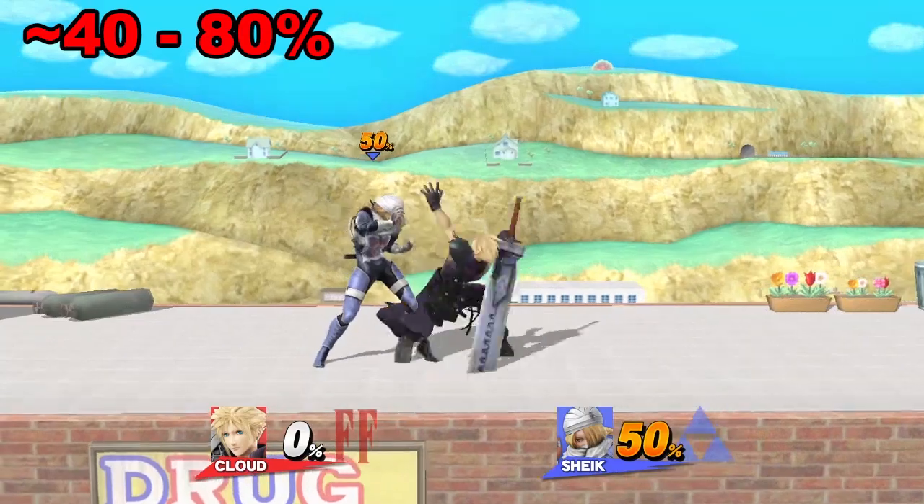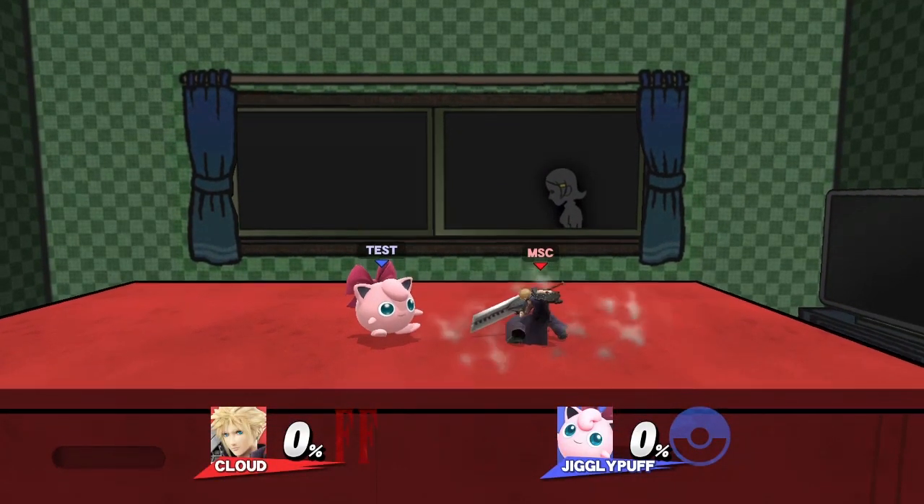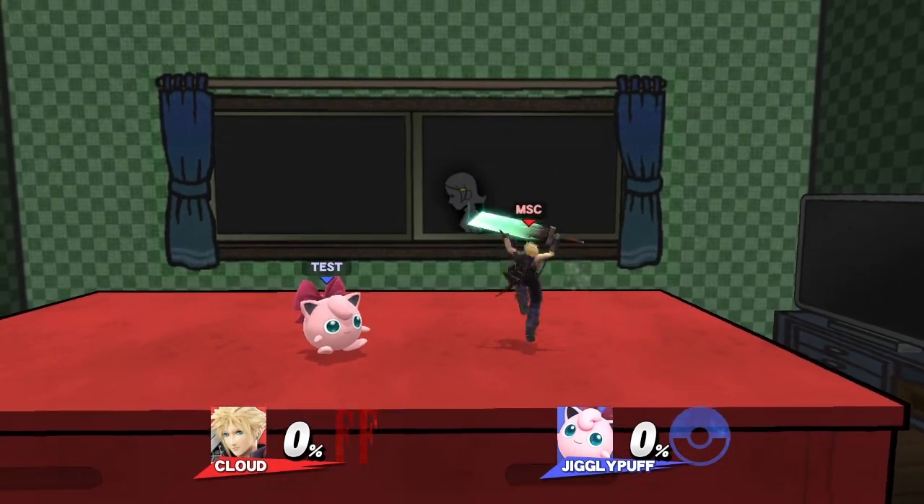From about 40-80%, up tilt can true combo into an up air. Fast fall up air, to be exact, is one of Cloud's best combo starters — it can lead into almost anything.